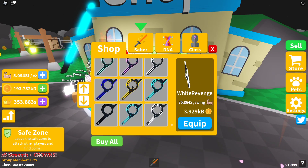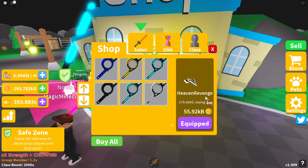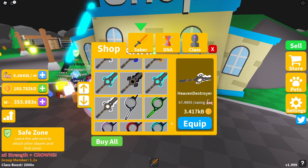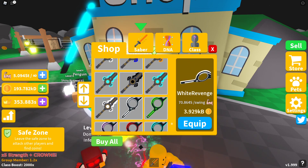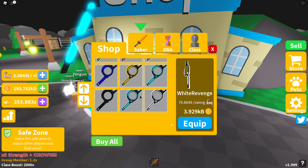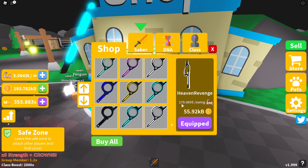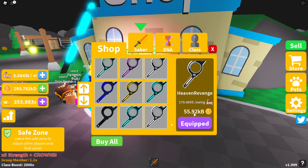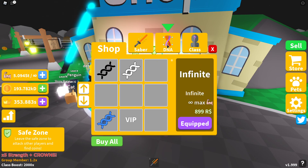There are 20 new swords and the last one is the Heaven Revenge. I'm pretty sure they haven't updated the website yet because they've got 'Revenge' in-game and 'Reaper' on the website, so I think the website might be incorrect. The Heaven Revenge gives you 179.069 per swing and will cost 55.92 KB coins.